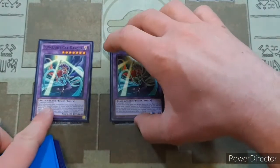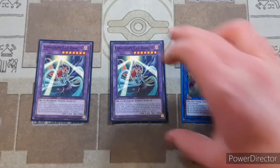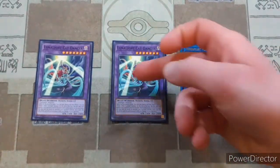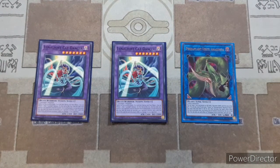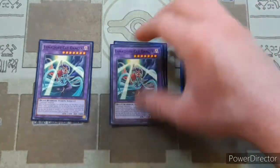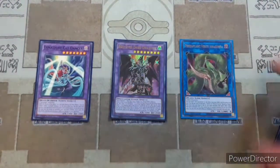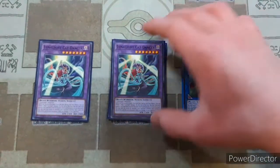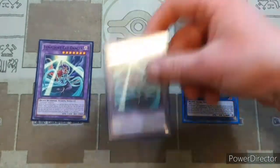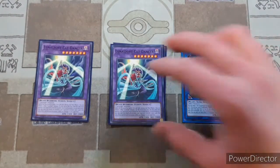Then we have our two copies of Cat Dancer, your fusion monster that cannot be destroyed by battle. This is sometimes one of your best opening moves if your opponent forces you to go first, since this is an OTK deck. But now if we can get out two monsters, we just go into the Anaconda and then into Red-Eyes Dark Dragoon anyway. Cat Dancer isn't needed as much at two copies — you could bump it down to one — but overall it's still a great card to have.